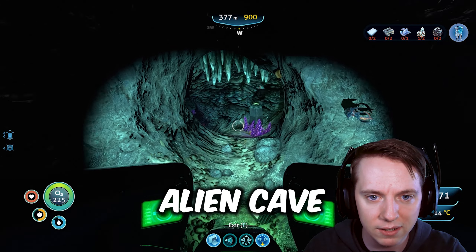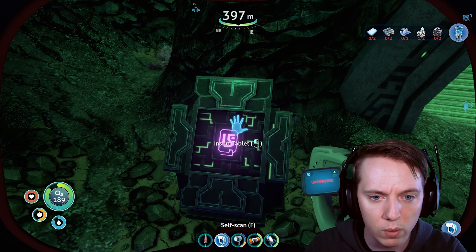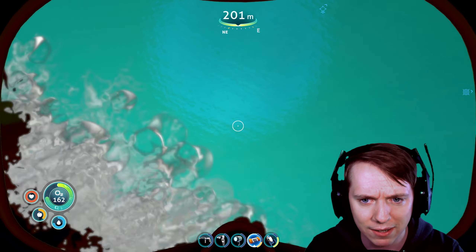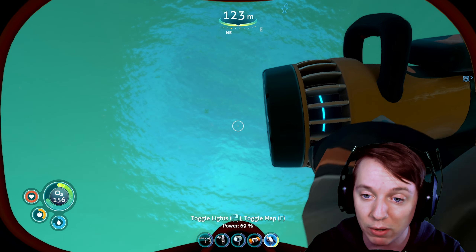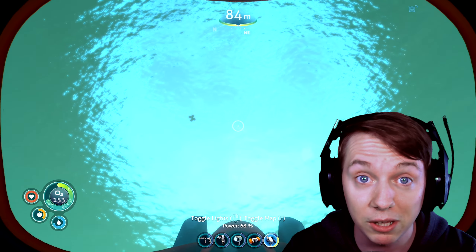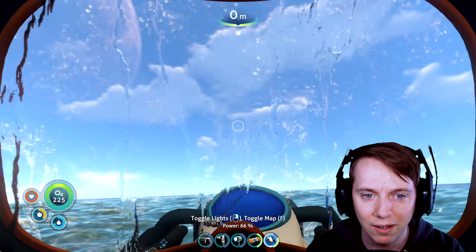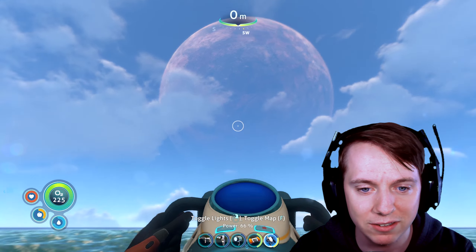We passed by a sort of weird alien cave system last episode that required a purple tablet to enter. I want to go back to that, but I also want to do a little bit of exploring around for more wrecks because I want to find the other part of the drill arm for the prawn suit, which is completely gone now. We're gonna have to make another one, but that's okay. Oh, the sun and the sky — this is beautiful. I never thought I would miss this so much.